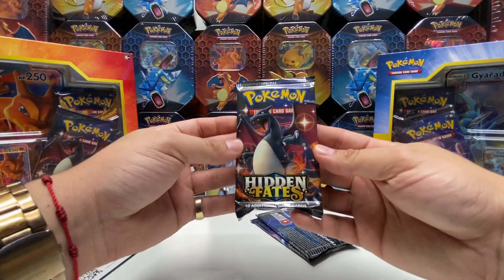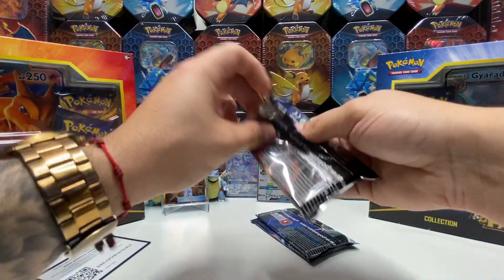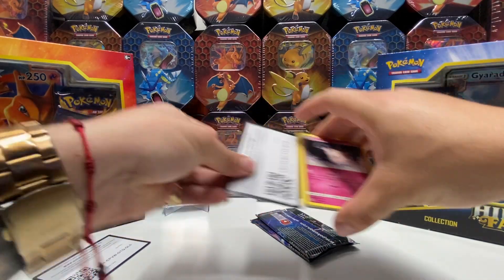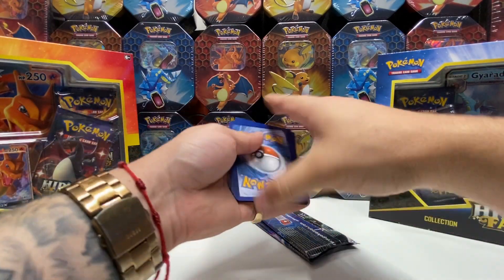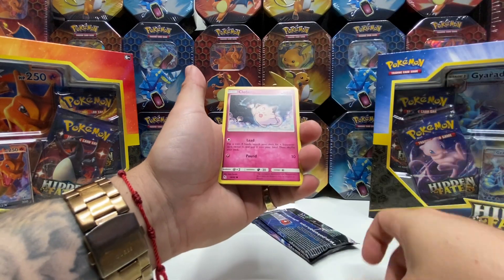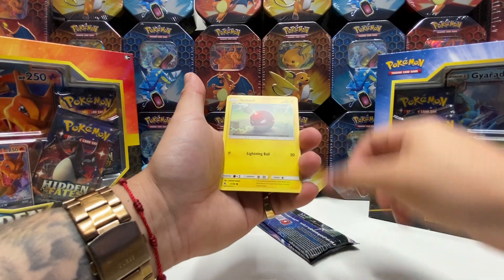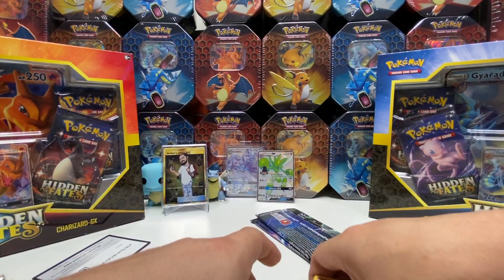Let's go to the Charizard GX pack — come on luck, find me today. Leaf Energy, Magmar, Scyther, Brock's Grit, Clefairy, Slowpoke, Pikachu, Charmander, Voltorb, Jigglypuff, reverse holo, and a Blaine's Last Stand.